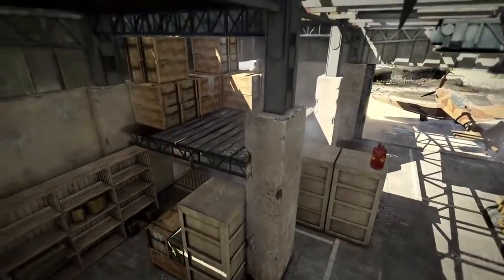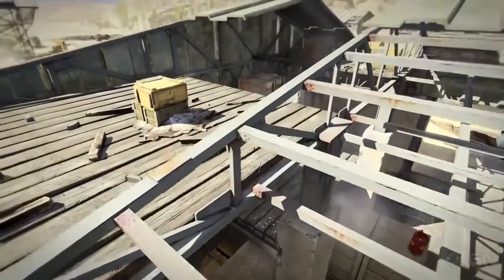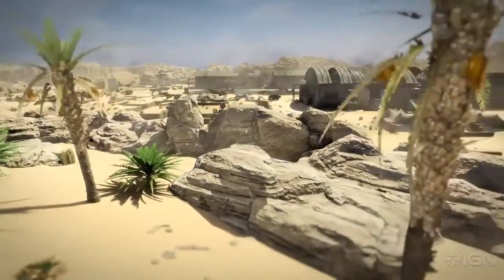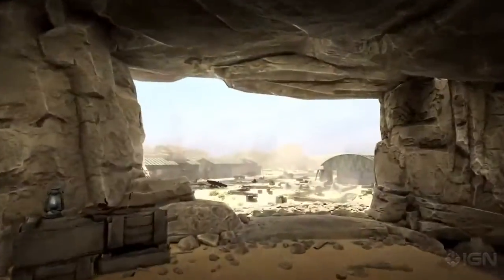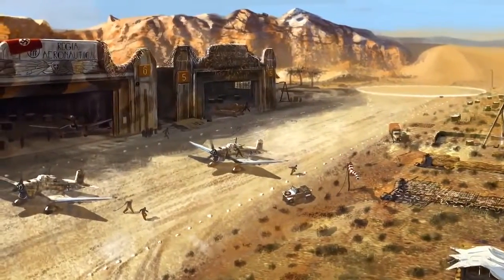So do you have any tips on certain areas players should be looking out for? Definitely — up in the rafters in the hangars is a good one to try and get into, but make sure you're protecting your flanks there. We've got a lot of nice soft cover around the edge of the map, so players who are getting down and dirty with the ghillie suit will enjoy using some of the brush and foliage to snipe players from up in the hills and see how the tactics go there.